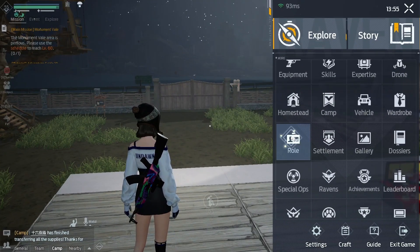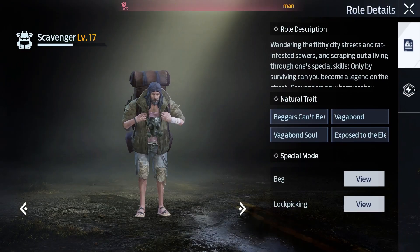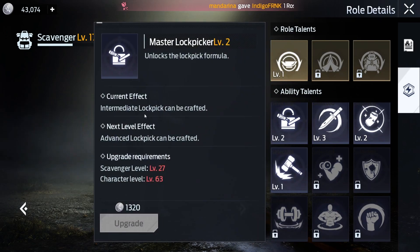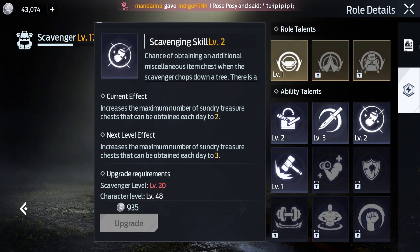Another thing for rating is your roll. The scavenger role is the only one that gives you rating. If you upgrade these they increase damage, this one increases critical, and these also give you additional rating.